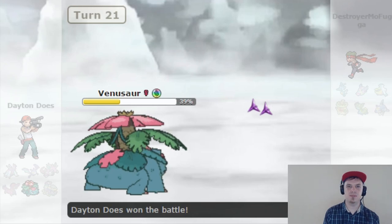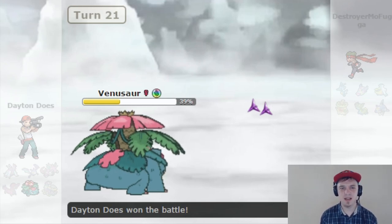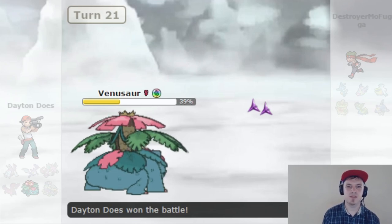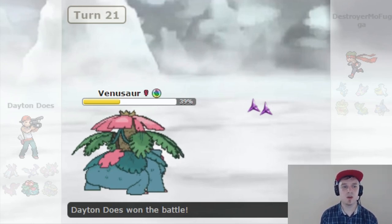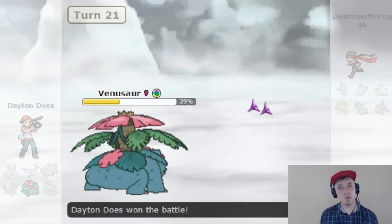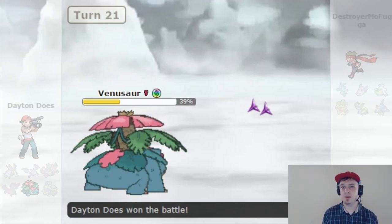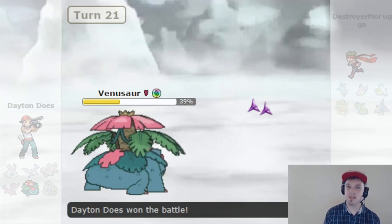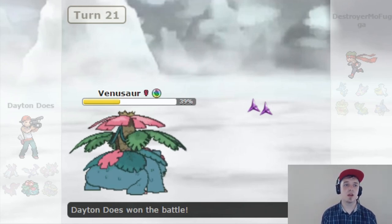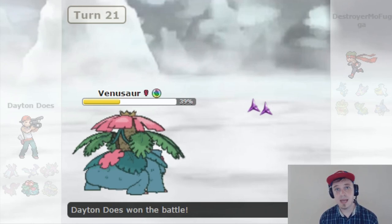I'm liking the way this Monotype Poison team is turning out. I might switch things around and make more of a specially attacking build, especially looking at Nidoking. Water is a very hard Monotype to stack up against, so I think this is a fair assessment of my team. If you would have done something different with your Poison Monotype, or would like to request a typing of your own, let me know. I always love these Monotype battles. I've been Brandon Dayton, your humble narrator. Thank you for watching — please like, comment, and subscribe if you enjoyed. Stay tuned for more Monotype action. I'll see you in the next one, friends!